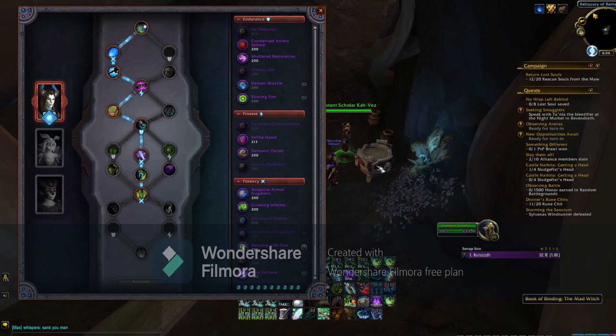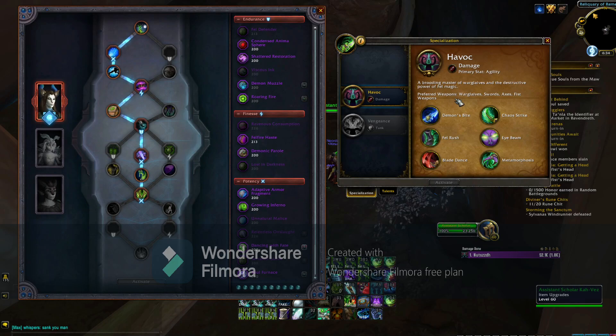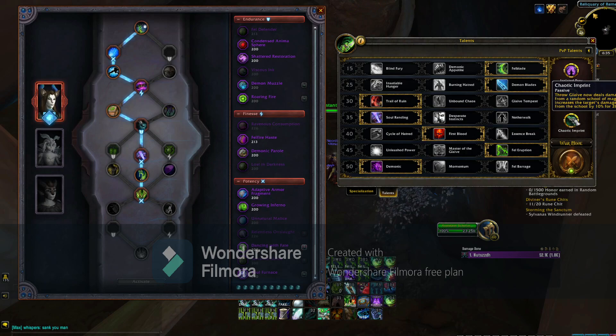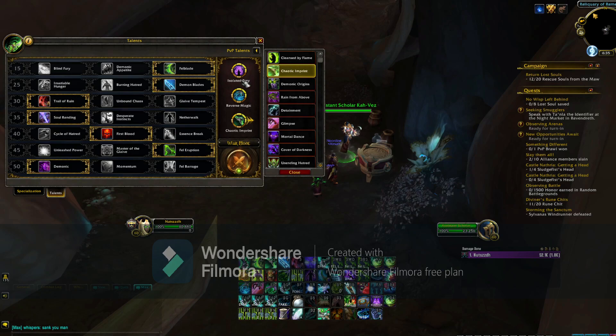In summary, this is your build. The Conduits more or less stay the same, except for the new addition — in my case I picked Therated Glaive to increase Eye Beam damage. Talent-wise, we are looking very good. If you're not playing with a Warrior's Mortal Strike, you're going to need to probably drop either Isolate or Chaotic Imprint. I usually drop Chaotic Imprint because it only gives a buff to me usually — it's kind of RNG for the buff that gives other magic damage. And Isolated Prey is all damage.